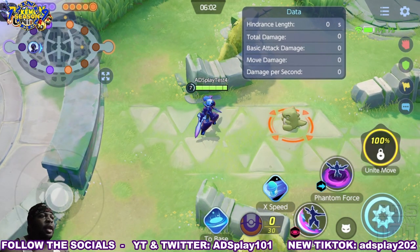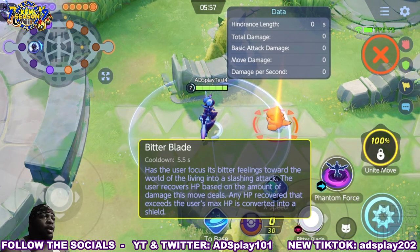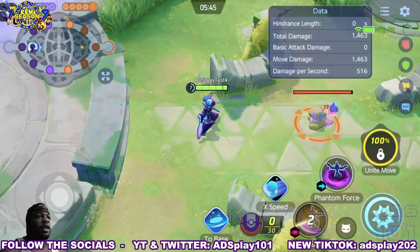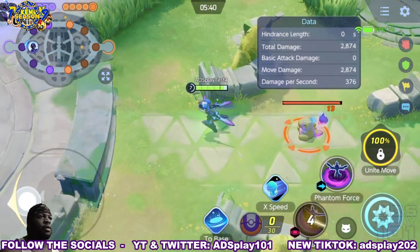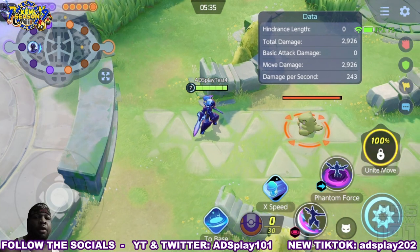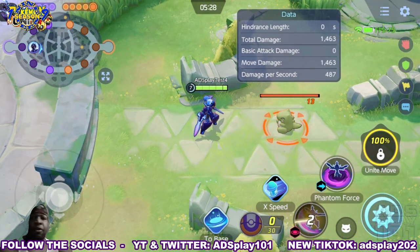The first two moves as a Ceruledge are Bitter Blade and Phantom Force. Bitter Blade swings the sword in an arc, gives HP recovery, and any HP recovery that exceeds maximum health gets converted into a shield. It does take a while to charge up, so a good thing to do if you don't want to sit there and wait is charge it up while moving — as you're heading toward a target it might be a good idea to charge it up so you're not a sitting duck waiting for a swing.